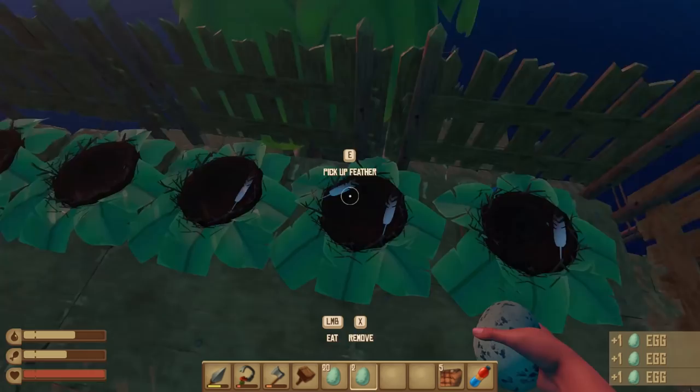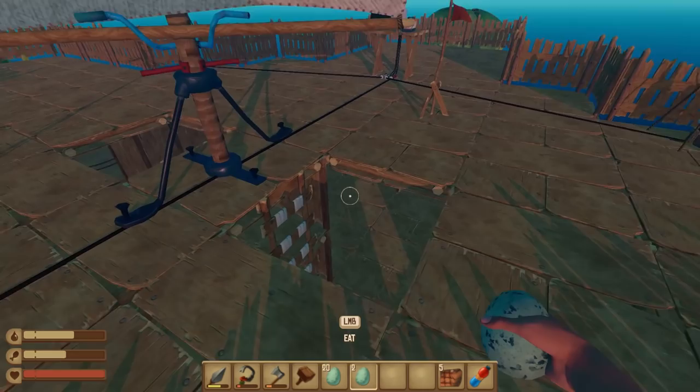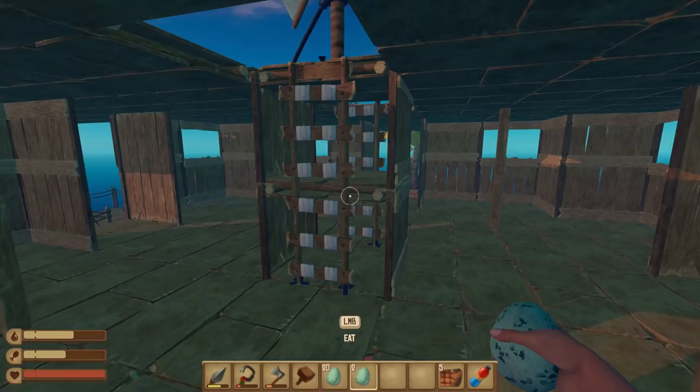The egg farm does seem to be working — got two eggs, three eggs there. So yeah, I think we've got five birds that just swarm around, and you can sometimes get all five settled down at once, which is crazy. So I've already got quite a few eggs, been building that up.